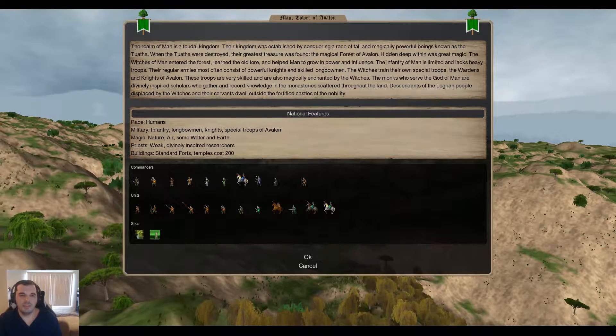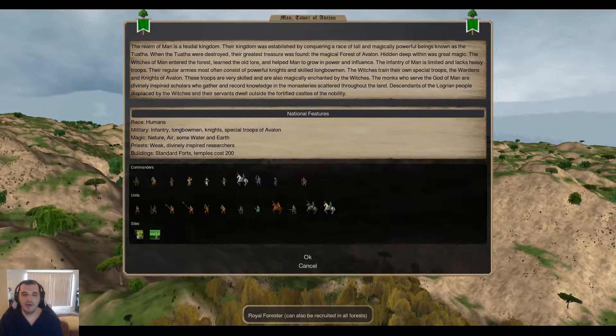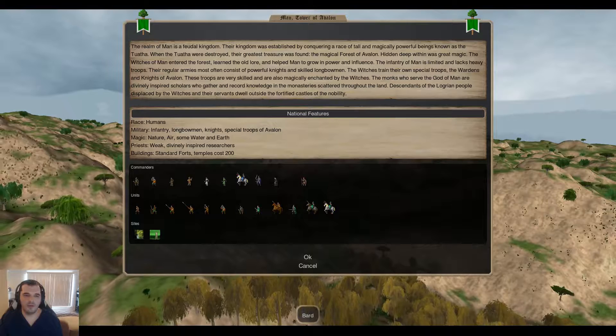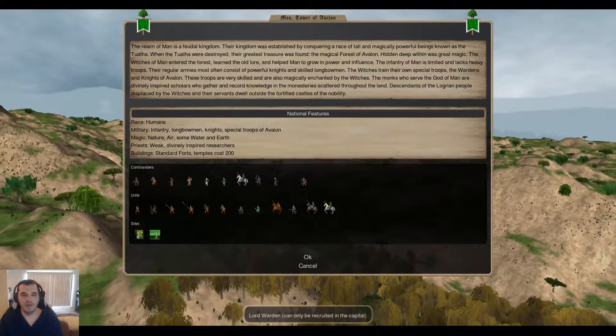When it comes to the sneaky boys, there are quite a few stealthy commanders. You've got the Royal Forester, the Monk, the Bard, the Mother of Avalon, and the Lord Warden.